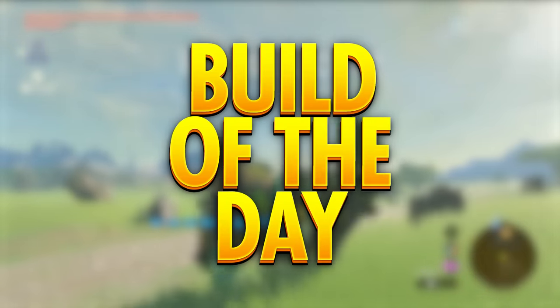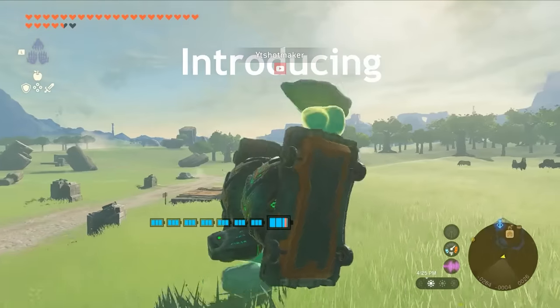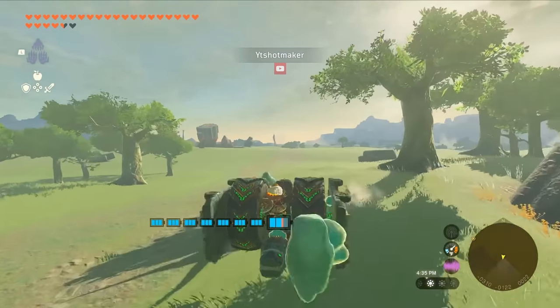Time for the prestigious build of the day award. Introducing R-Shotmaker's Hylian Hulkbuster. I absolutely love the way this thing moves. Wondering what's at the end of the legs? They're shrine crystals, of course. Strangely, the build is surprisingly good at climbing hills — the shrine crystals act like little ice picks to get traction on the angled rocks.